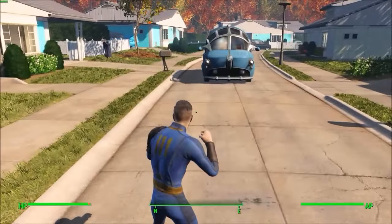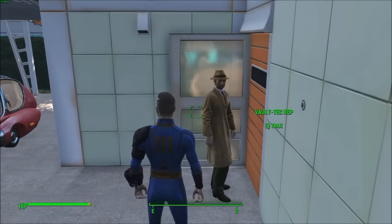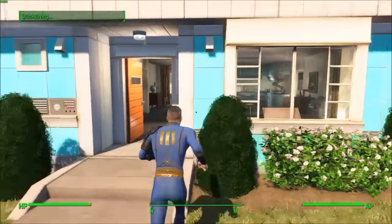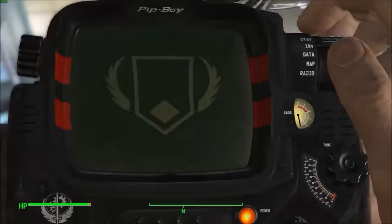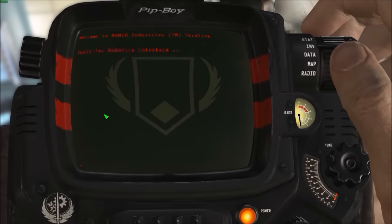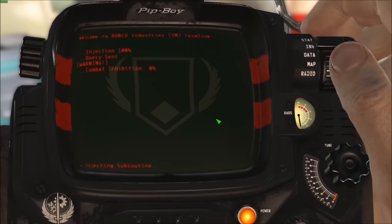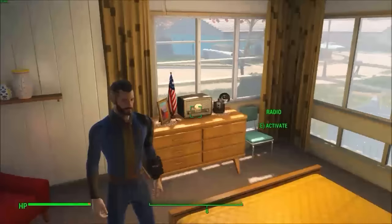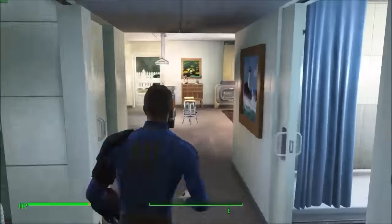Hey guys, it is Cheesy here and today I am bringing you another Fallout 4 video. In this video I'm going to be exploring the pre-war world in Fallout 4, and it's not just going to be Sanctuary. Using console commands, which aren't on console — they're only on PC — you can go back to pre-war Sanctuary and explore. The bombs won't fall and you're free to look around, so it's pretty cool.